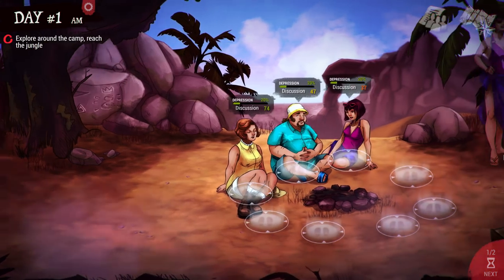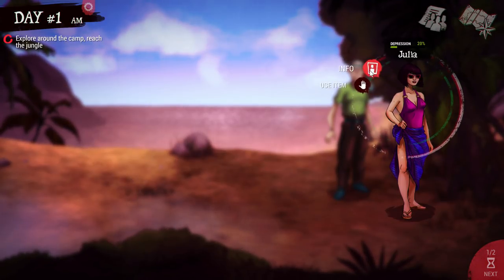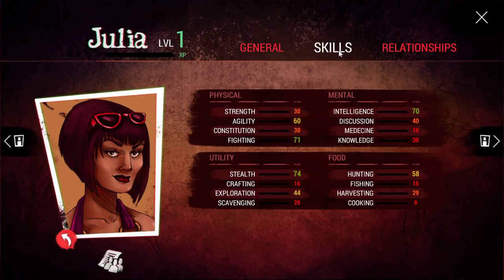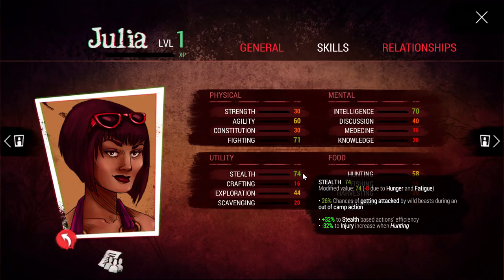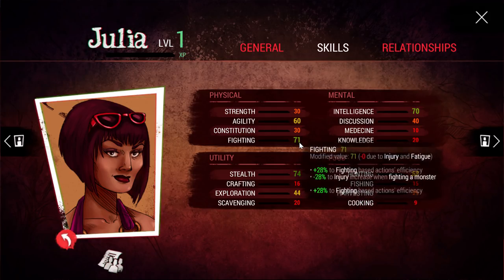Julia is also from Russia and very good at exploring. Looking at her stats, she's very smart and very stealthy, which is important as we explore the island — we need that stealth value to avoid enemies, because we will be attacked by creatures on the island. She's also a pretty good hunter and very good at fighting.